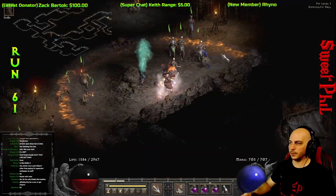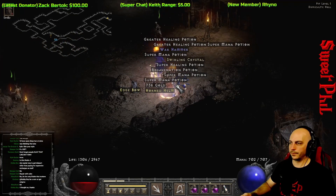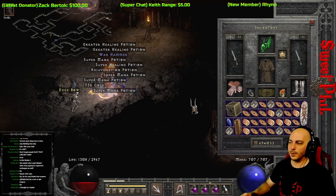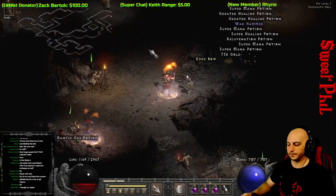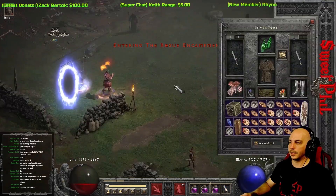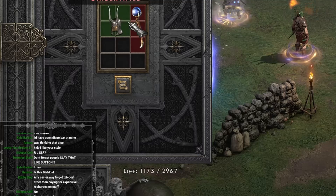I get an extremely noteworthy item for the Sorceress — a unique Swirling Crystal out of the Item Find. Oh, I love pulling items out of that Item Find! This unique Swirling Crystal is the Oculus, probably the premier item for a Sorceress right up there with possibly the Hoto for a weapon, but personally I usually go with the Oculus.